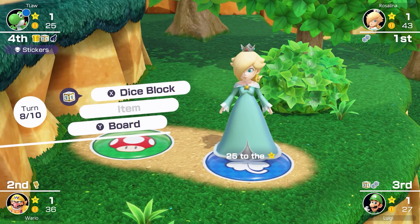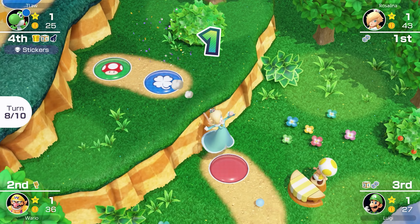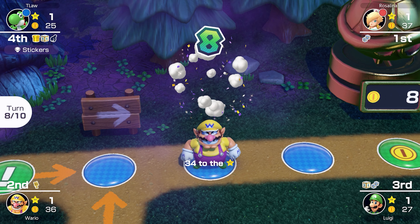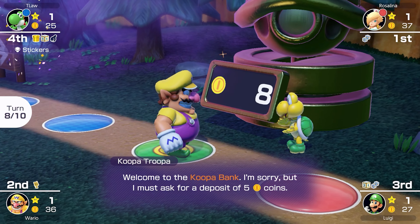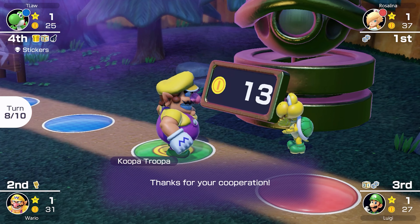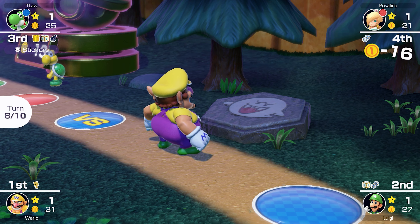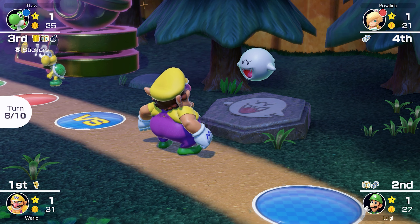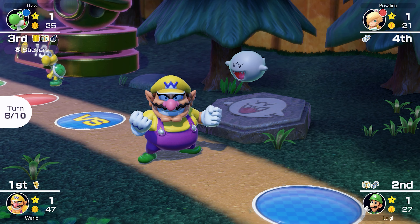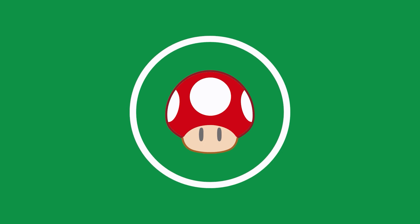Rosalina uses her custom dice and rolls a 1, landing on the red space — very confusing. Maybe she was worried Wario was gonna steal her coins. That's actually why I bought a custom dice — I don't want to be in first place, that was the real reason. Either way it worked out well. It's not often we don't get targeted by Boo, so it was nice to be a spectator for once.